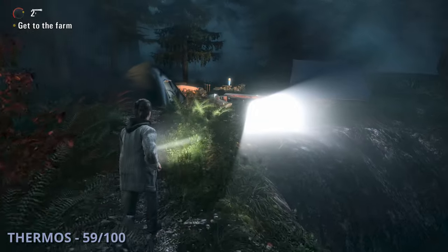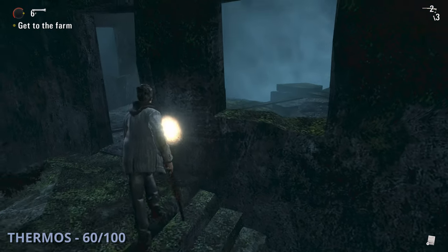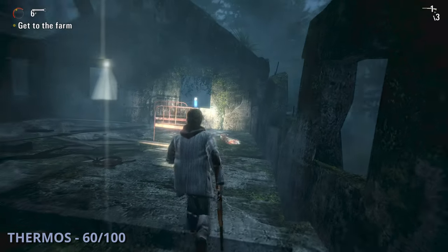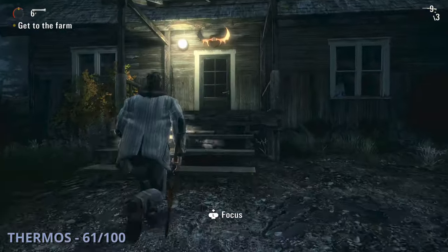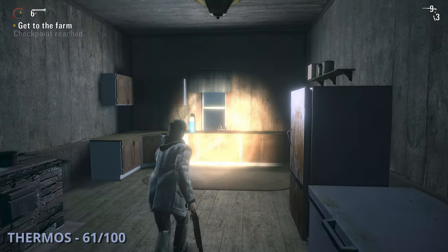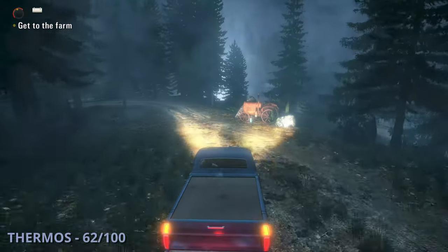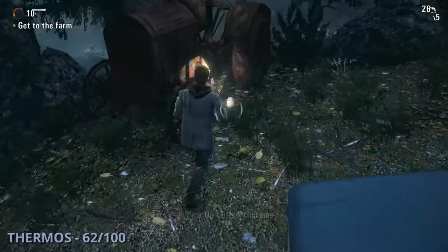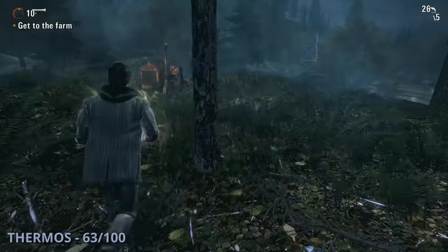The 59th thermos will be once you reach a campsite with a few tents. Thermos 60 is after some bear traps when you come up to a building — go around the left side up some stairs and it'll be sitting in the window. The 61st thermos is after another bear trap section when you reach a cabin — go in, to the left, and find it sitting on the kitchen counter. Thermos 62 is after you get into a truck and start driving — you'll come up to a tractor on your right where this one will be sitting. The 63rd thermos is at a fork in the road — go over to the right and find it by another tractor.